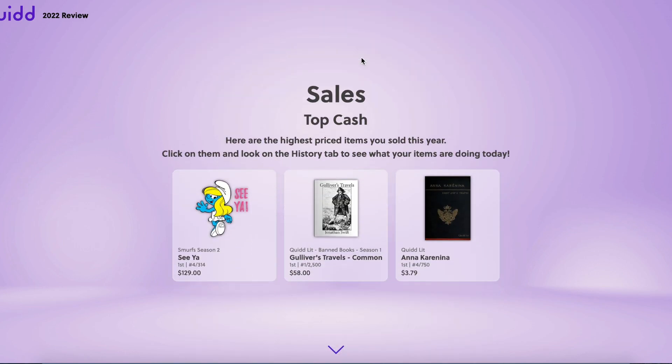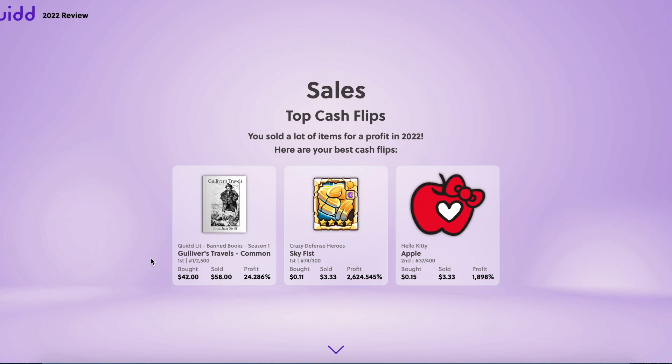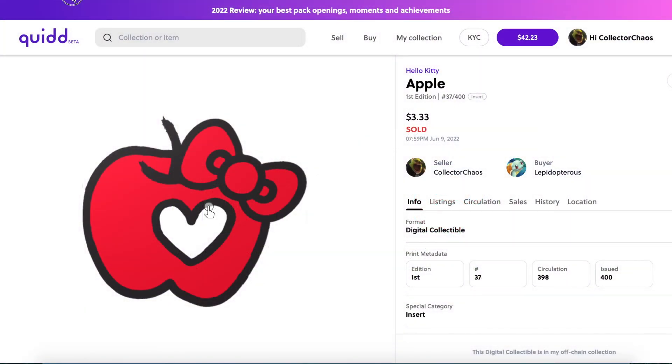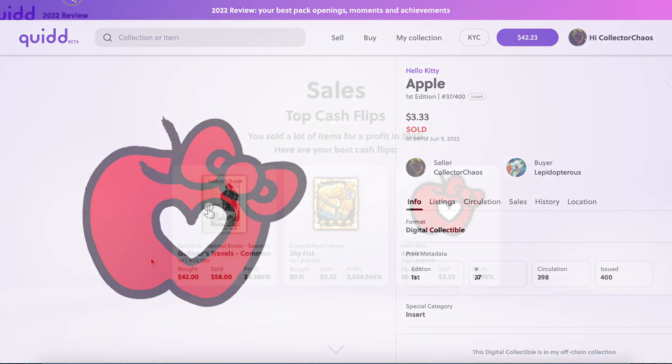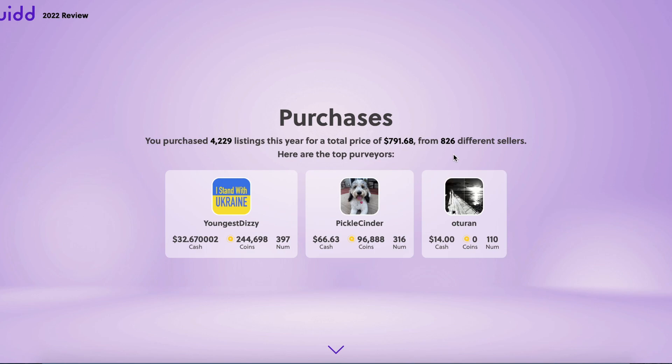The highest price item I sold was that Smurfs Sia award. I also sold this number one for just a little more than I bought it for, and I definitely could have got more for that Anna Karenina print but was just trying to get rid of that one. For top cash flips, I made a bit of a profit on that Gulliver's Travels number one, and weirdly enough that apple was a first edition, which makes it a better sale.